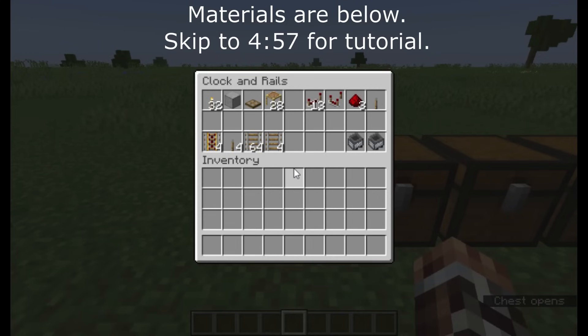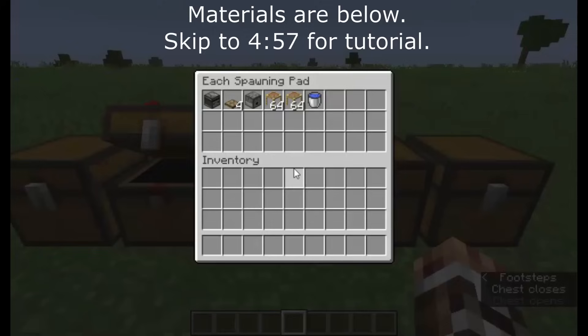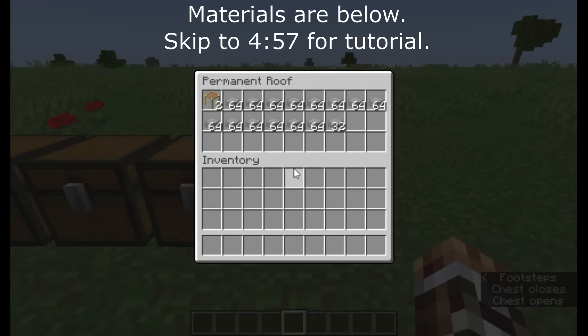With this in mind, if you'd like to skip straight to the build tutorial, just go to the time displayed on the screen. Otherwise, you can hang around for a few minutes to hear about the design of this farm and how it takes advantage of scaffolding in many interesting ways.